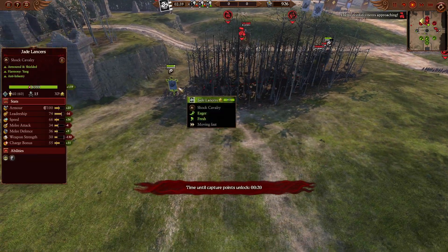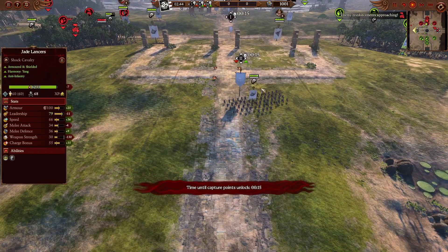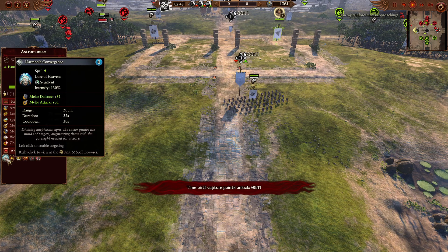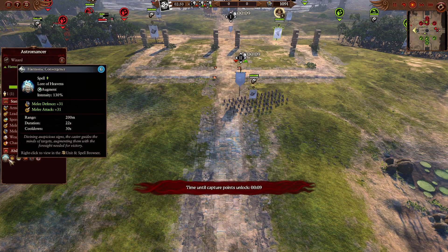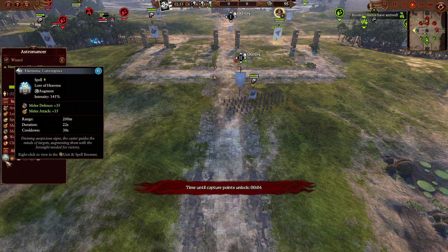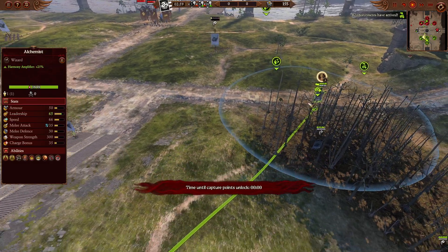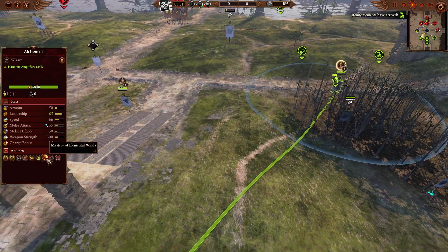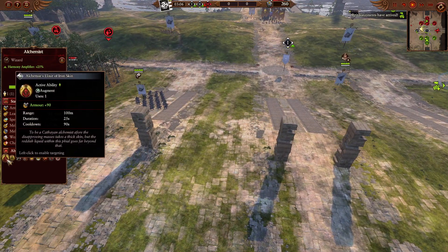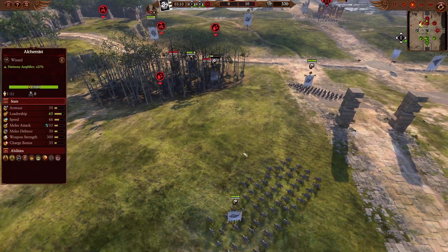More and more fighting cavalry coming forward — Jade Lancers on the back side just being a bit of a nuisance on the left. 17 seconds until we open up. We do actually have the Astromancer in the pocket. He's going to be bringing the Harmonic Convergence. Of course, we're going to be at 130%, so it's going to give a higher melee defence and melee attack buff. We're going to get an increased intensity yet again, because we are now going to get an Alchemist from the battlefield. The more of these we summon, the more Mastery of Element Winds we get on the battlefield.